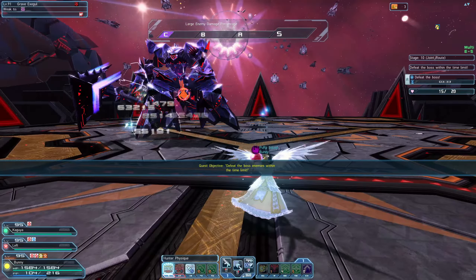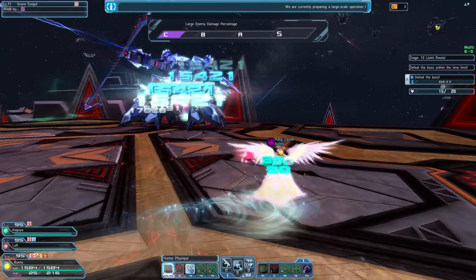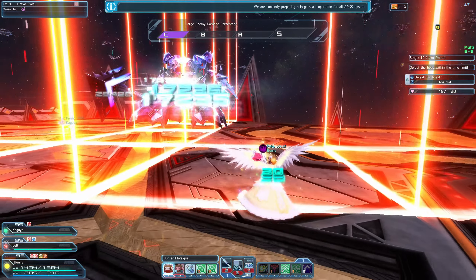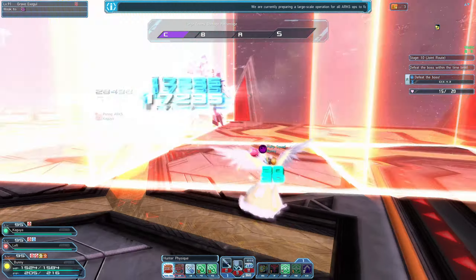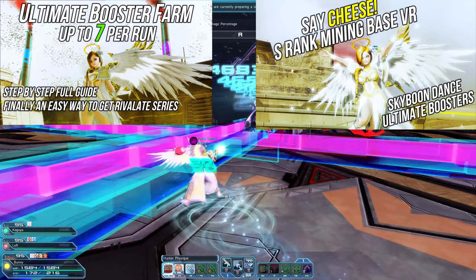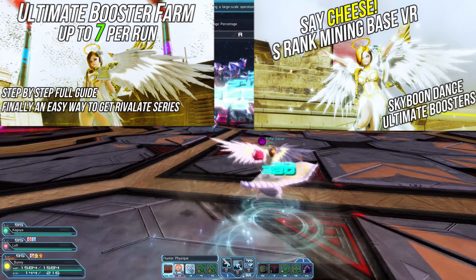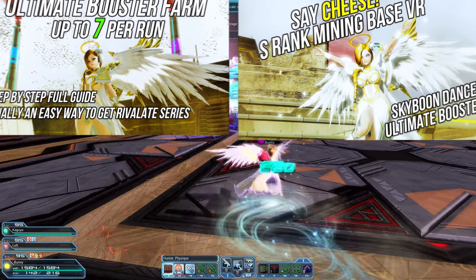There are many ways to get Ultimate Boosters but the most notable one is from doing Mining Base Defense VR. When reaching S rank, you can get up to 7 Ultimate Boosters every run. If you need a guide about Mining Base Defense VR, that video is listed in the description below as well as a cheese guide to get your S rank easily. The whole point of those videos is to maximize your Ultimate Booster farming efficiency.